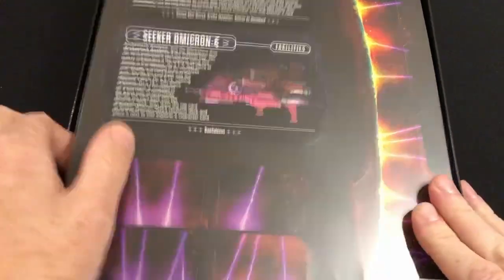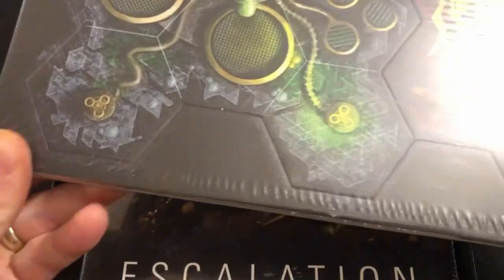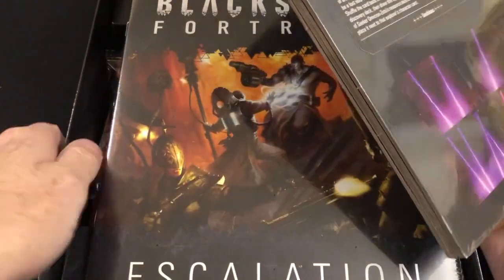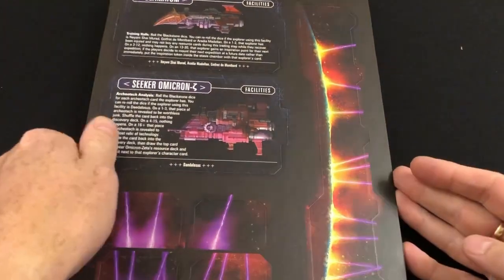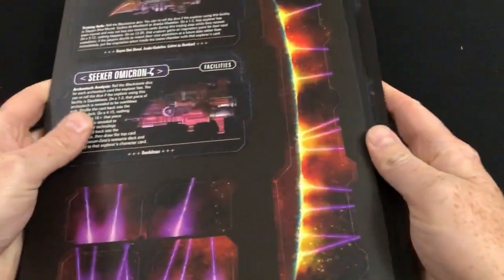First of all we have our boards, shrink-wrapped, with a corner pre-ripped for my convenience. I'll put the box to one side. I know a bit about what's going on with this expansion but not everything. I'll do my best to explain what stuff is as I take it out unless I haven't got a clue what it is. So we've got four boards.